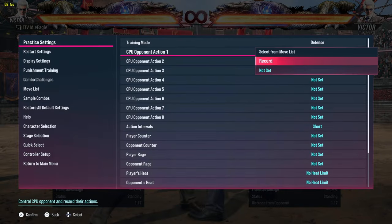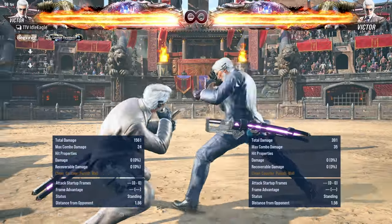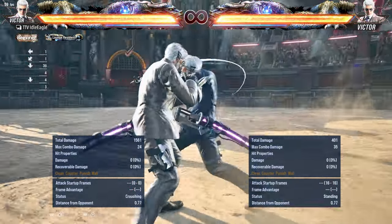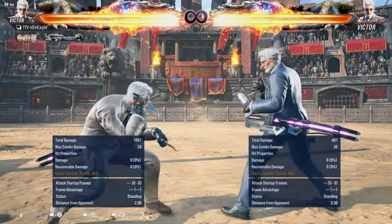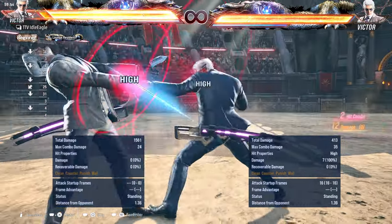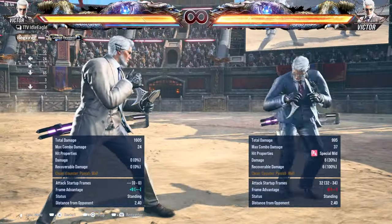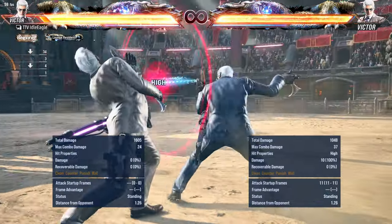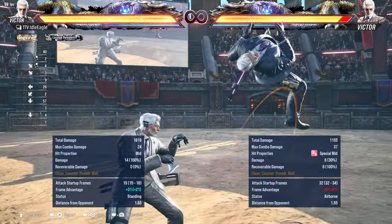Moving on to tracking moves. The first tracking move is this string — you can react to the string and then duck. If you see this coming, try to duck the last hit — that is the answer for this string, because the last two hits are high. These are the other tracking moves I have — all of these moves do track. But remember that back-turned-1 only tracks on the last hit, so you can just launch him there. That's a really key thing to remember.